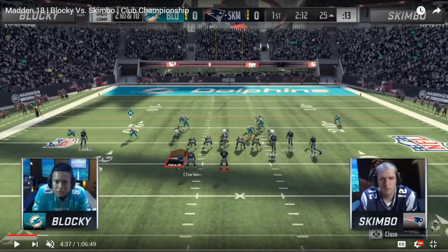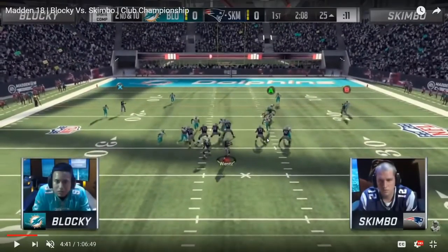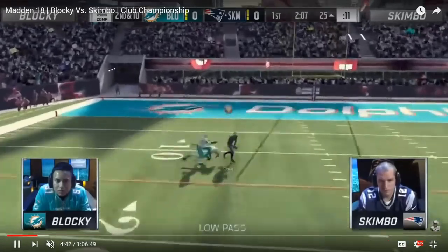The main route Skimbo was taking advantage of on deep attack was the backside post route. It's not like any other post route out of gun bunch — it's similar to the buck sale and pat sale plays that have a backside post route, but this one seems a little sharper in that it runs a little deeper. On this first play, Blocky goes with a pretty standard Tampa 2 setup where he blitzes six. Skimbo goes with max protect to pick up the blitz, and the cloud flat on the left side passes off and gives the post route an inside release. Skimbo throws a low pass lead right as the receiver cuts, meaning that safety will not be able to make a play on the ball.